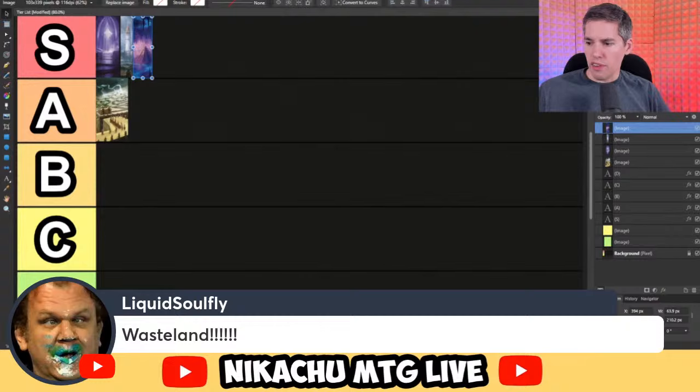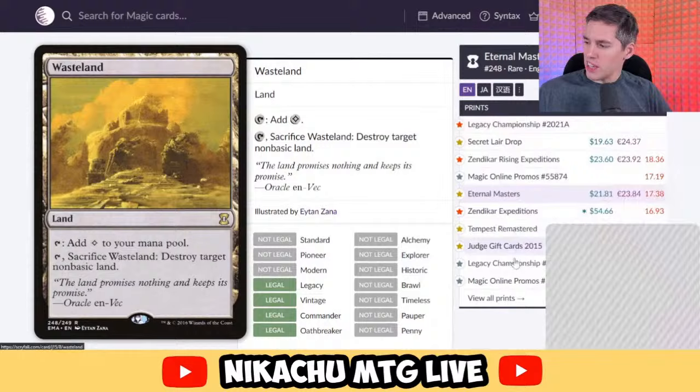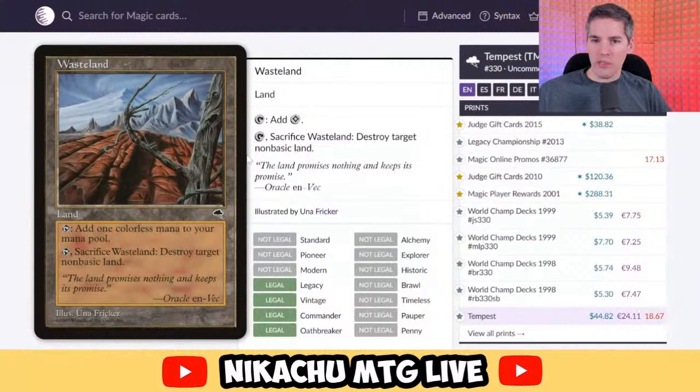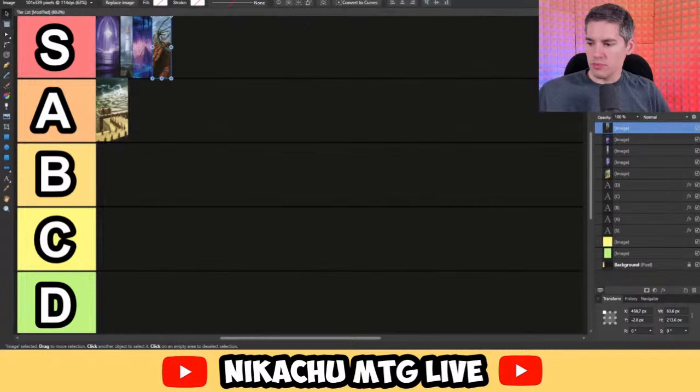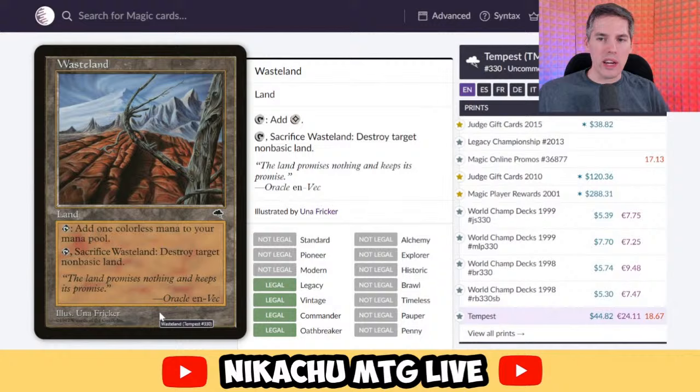Solfy with Wasteland. Everyone's coming out with the S-tier cards. Wasteland — I actually cannot stand this art, and I'm not really a fan of the other art either, but it's OG and very nostalgic. Tap to add a colorless mana, or tap and sacrifice to destroy target non-basic land. Trying to play with anything on this tier list? Wasteland is the answer to it. It is the fixed Strip Mine, and even fixed it is broken. Sees play in every format possible, always as a four-of. Definitely S-tier, way too strong. Nobody plays with just basic lands — everyone plays with non-basics, so Wasteland is the answer.